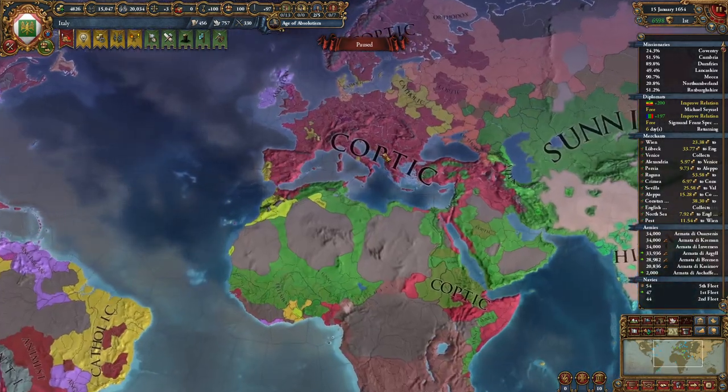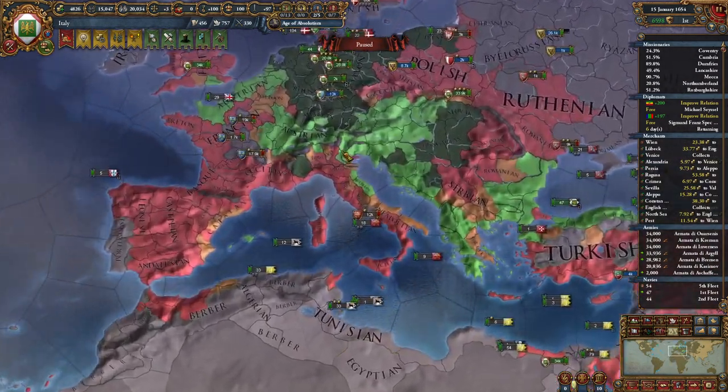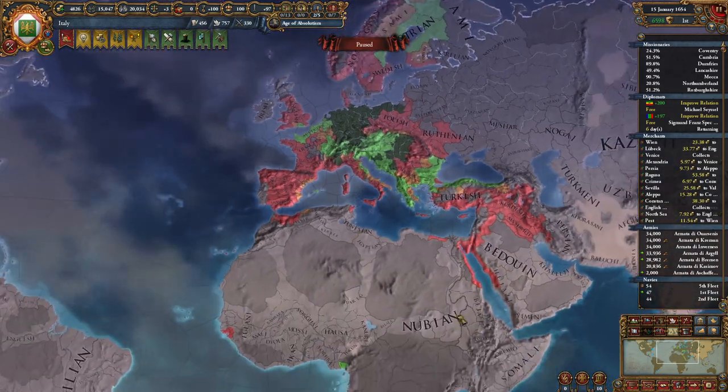This is on very hard difficulty. I just PU'd Russia. We're Coptic. I'm actually Austrian culture and I'm trying to convert the entire world to our culture, as well as numerous other things — one tag, etc.